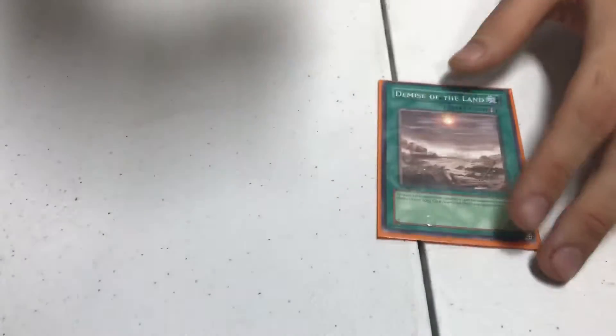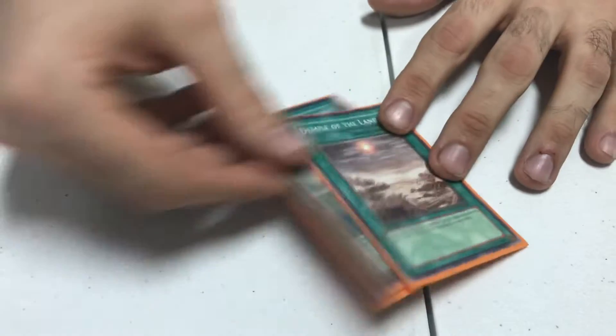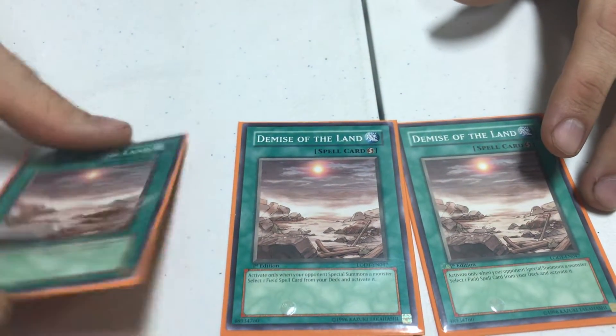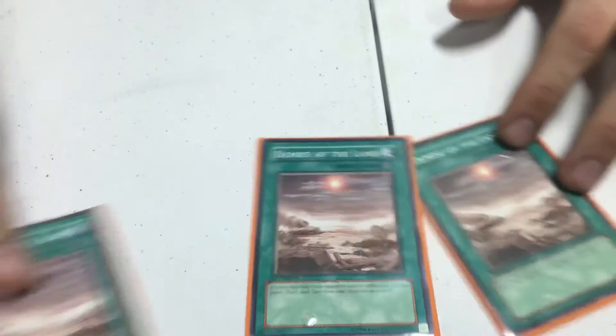Next, Demise the Land. This card is amazing — it cannot be Ashed, and that's one of the most common hand traps. They can't Droll after this because it doesn't go into hand; it puts it straight on the board. This card was amazing today. Someone sided Effect Veiler against me and flipped it immediately thinking it was Metaverse. He looked silly.